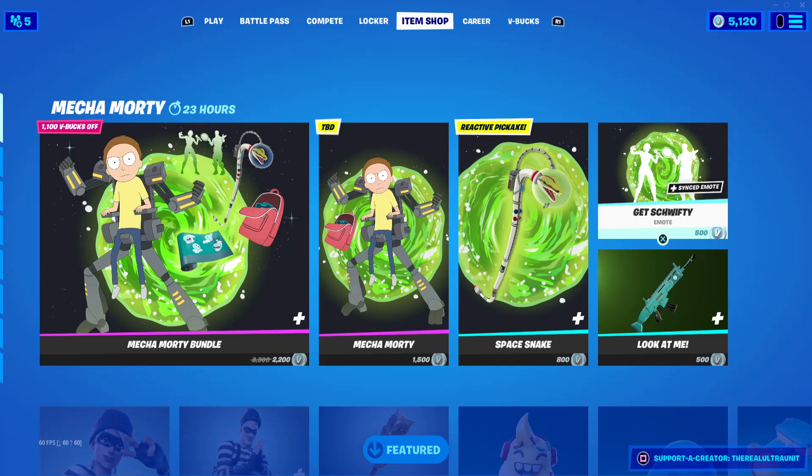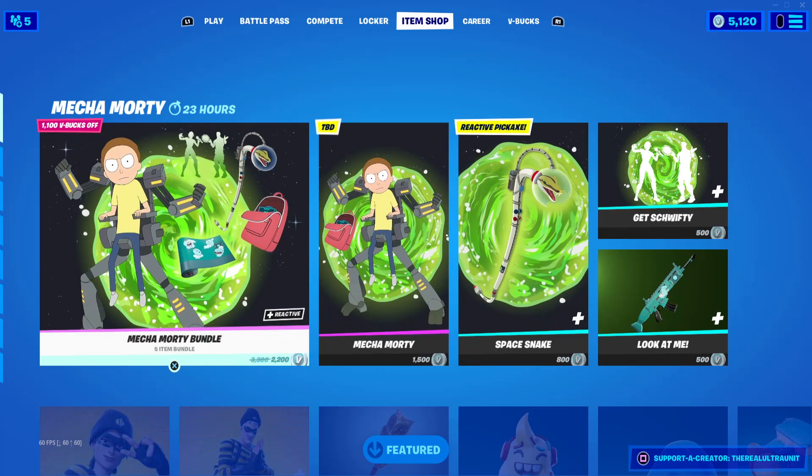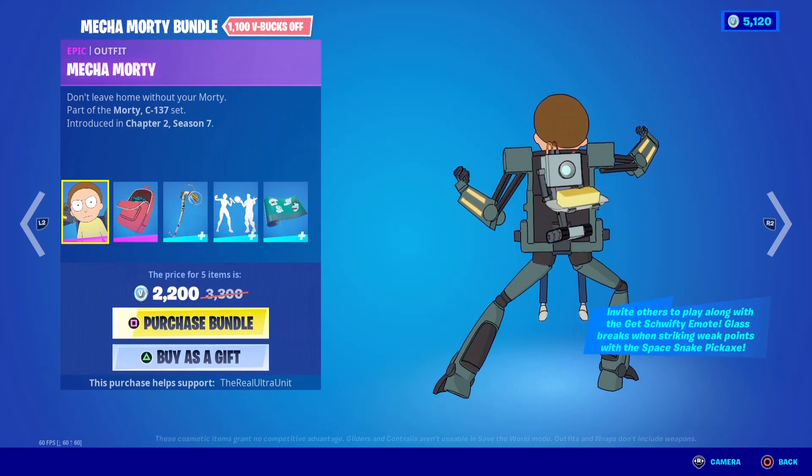The Mecha Morty bundle has released in the item shop today. For 2200 V-Bucks, you get Mecha Morty himself, which is the way he looks. This is the C-137 Morty, so the main character Morty.